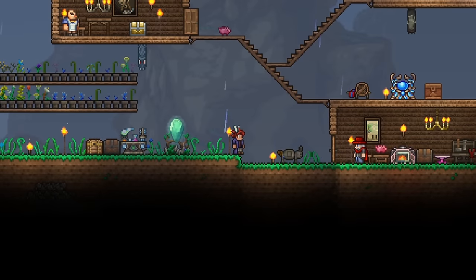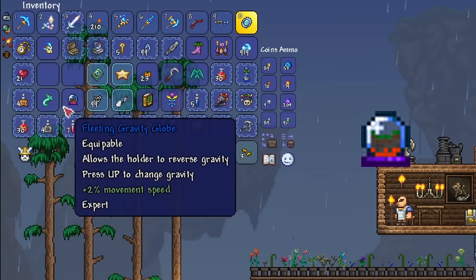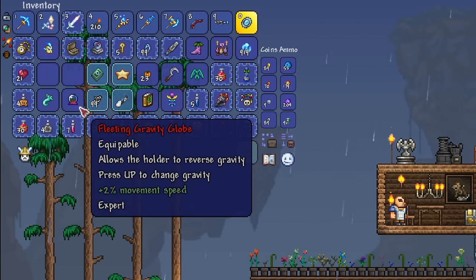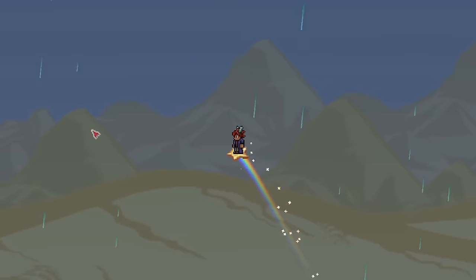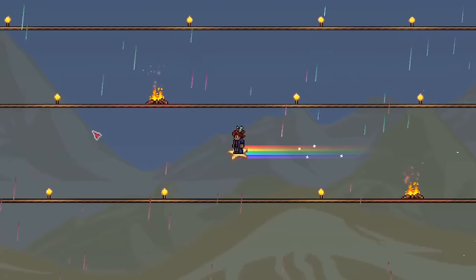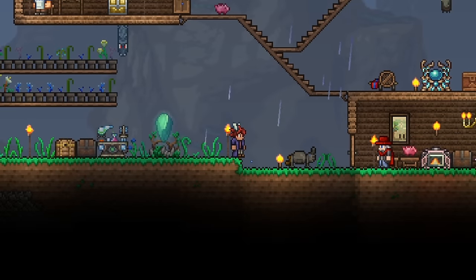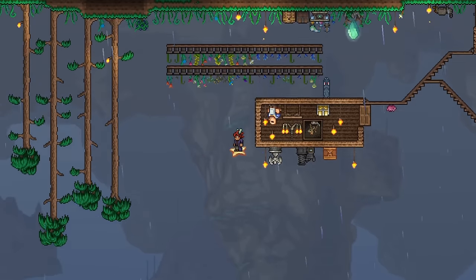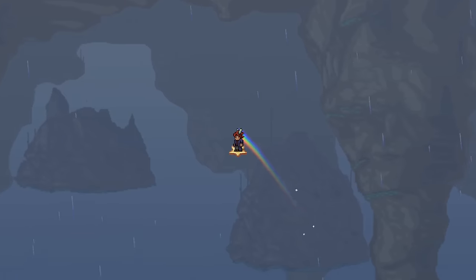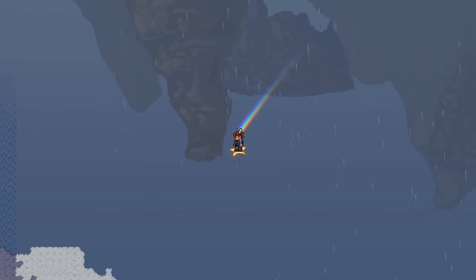Next on our list at number 4, we have the expert exclusive Moon Lord drop, which is the Gravity Globe. Being an expert mode exclusive drop from the Moon Lord, this accessory proves to be rather underwhelming. Of course, since we now have the Celestial Starbot in addition to the Suspicious Looking Tentacle pet, it's not so bad now. But in essence, the Gravity Globe is simply a gravitation potion with unlimited uptime. With the Gravity Globe equipped, pressing the up direction flips gravity, just like a gravitation potion.